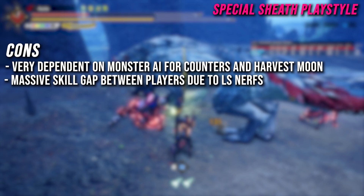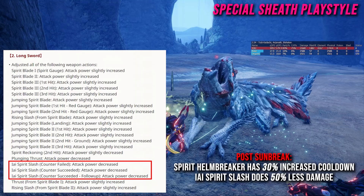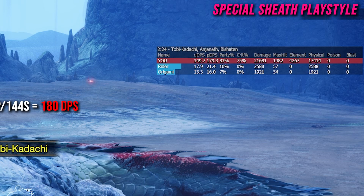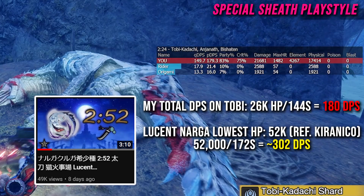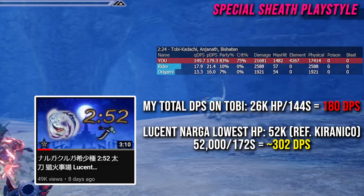There's also a massive skill gap between players using this playstyle due to the Longsword nerfs. Post-Sunbreak, Spirit Helm Breaker has been nerfed by 30% on cooldown and EI Spirit Slash has been nerfed 50% on its damage. Looking at our total damage output for the Tobi Kadachi hunt, it's about 180 DPS playing semi-decently. Comparing that to Yurim — a beast speedrunner — who did Lucent Nargacuga in 2 minutes 52 seconds with over 300 DPS output, that's way beyond what an average player can produce. You'll see a big skill gap because of those nerfs.